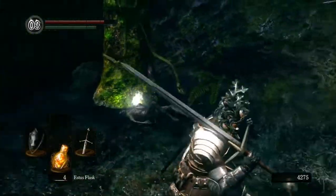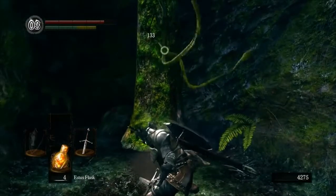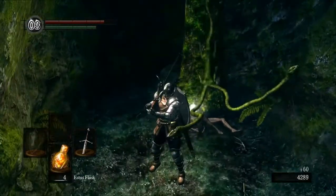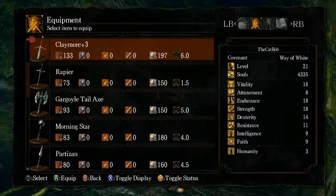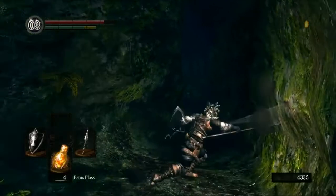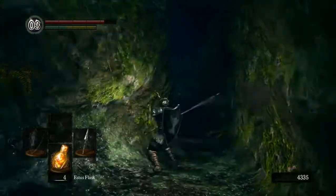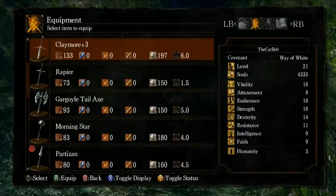What looks like vines is actually a monster — it is lying there but now it's moving. It's dead. It dropped the Partisan, which is a spear. Let's read the description: 'Spear with a blade attached to the broad point. Boasts long reach and can slice.' So you can stab or you can cut.